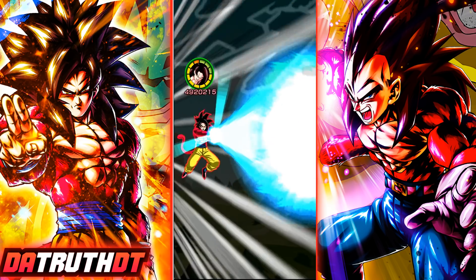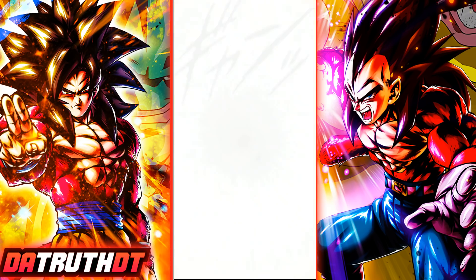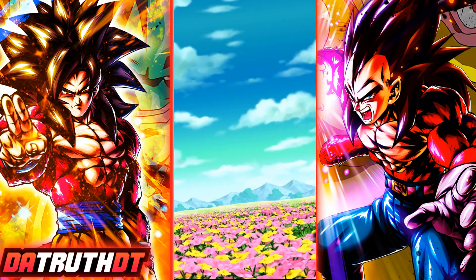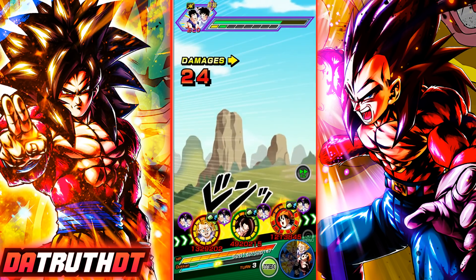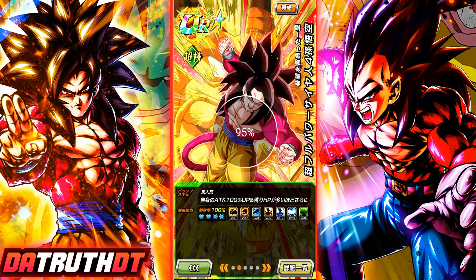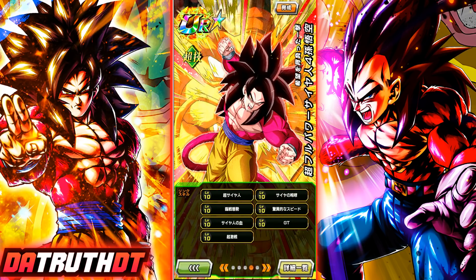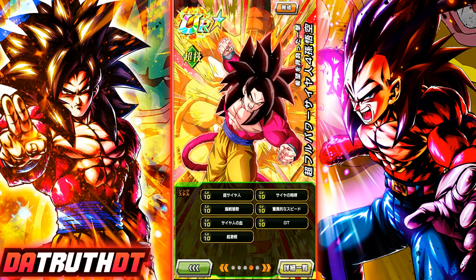Goku hits 4.92 million — not bad at all. He interacts really well with B. Pan's active skill because of all his start-of-turn attack boosts — he gets a huge jump from what she provides. He basically had a 5 million attack stat. He's a bad bad boy at full level 10 links with a lot of category teams — there's a lot going for him. Thanks for watching and I'll catch you all next time.